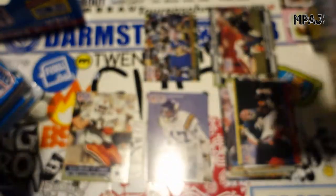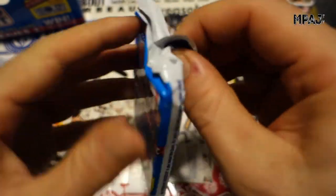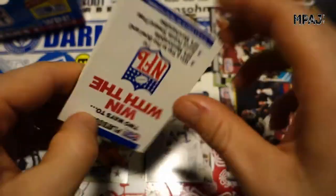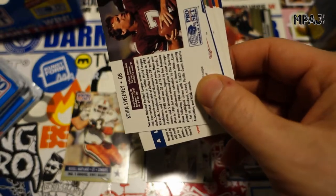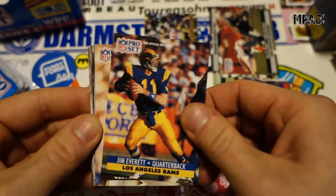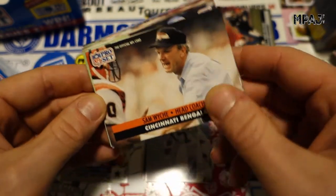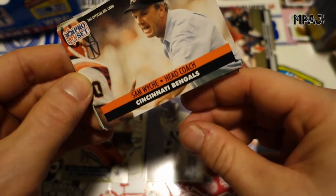Definitely not practicing in London because that weather looks way too good. I don't know — not too much spark here today, man. I'm a little bit tired from work, just got back. Jim Everett, Mike Johnson, and we got Sam Weech for the Bengals.